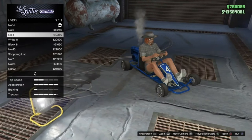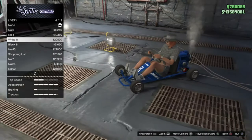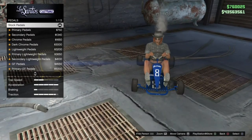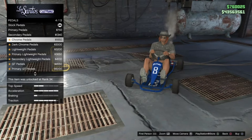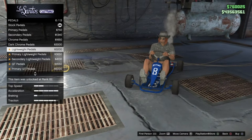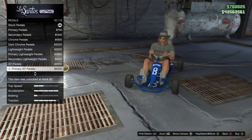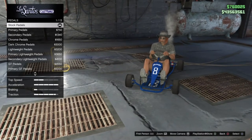I quite like the white 8 livery — I think that looks pretty nice, so I'll go with that. The pedal options include the stock ones in primary or secondary color, a chrome version, dark chrome, lightweight pedals in primary or secondary, and GT pedals in primary, secondary, chrome, or dark chrome. That is the lot for pedals.